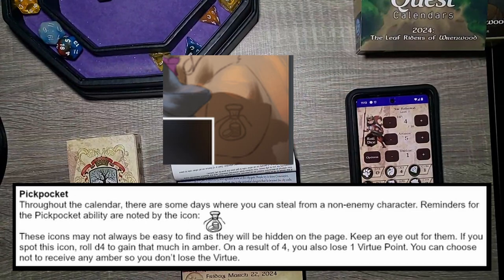For those who don't know what the pickpocket is: throughout the calendar there are some days where you can steal from a non-enemy character. Reminders for the pickpocket ability are noted by the icon with the bag and coins. These icons may not always be easy to find as they will be hidden on the page. Keep an eye out for them. If you spot the icon, roll a d4 to gain that much amber. On a result of 4 you may lose one virtue, but you can choose not to receive any amber so you do not lose the virtue.